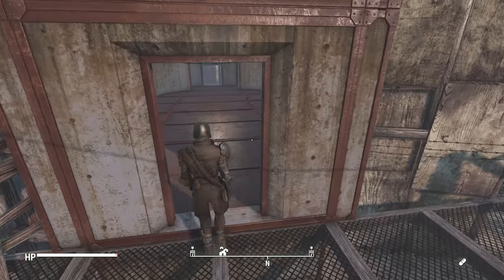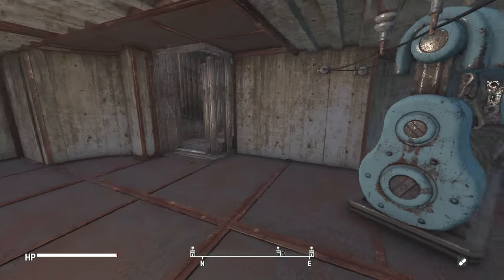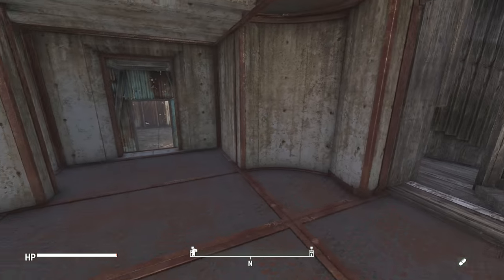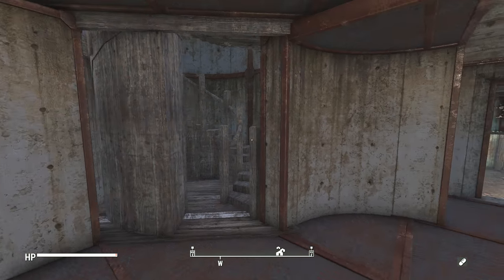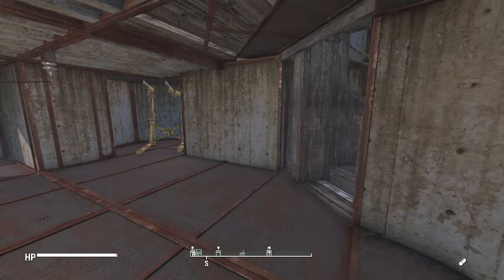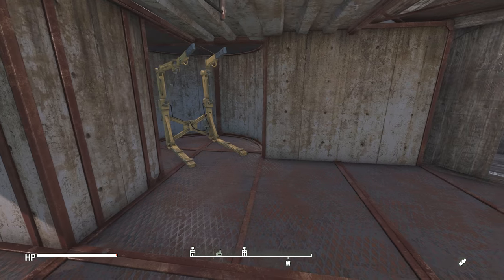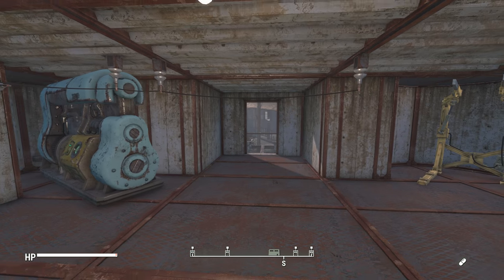Down here in the first floor of the fortress, I've got one of our primary power sources, and I think I'm going to make this a utility room. There are our corner staircases. Because this directly connects right into the classroom, I was thinking this small space right here is going to be a little mini Minutemen museum. And then some power armor storage over here on that side.